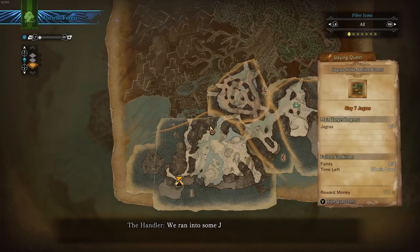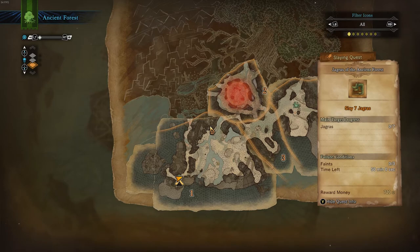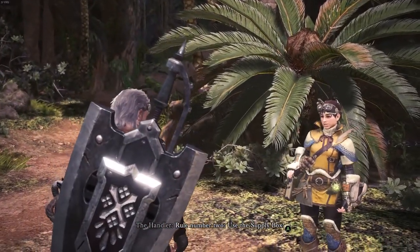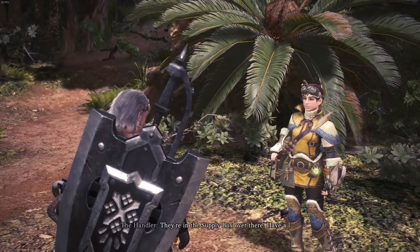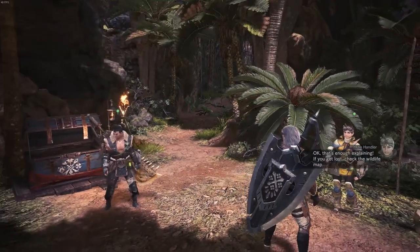Check the map. We ran into some Jagras on the way to base — the small monsters, remember? I think we saw them somewhere around here. Want to check it out? Rule number two: use the supply box. The commission supplies us with a loadout of certain items for each quest. They're in the supply box over there — have a look and decide what you should take along.